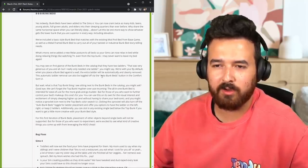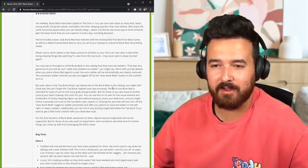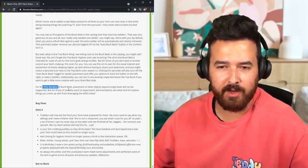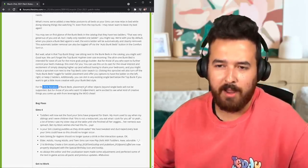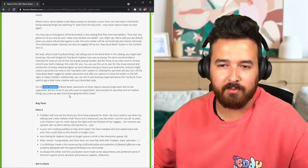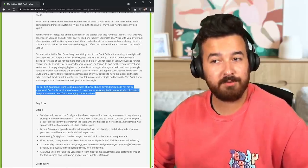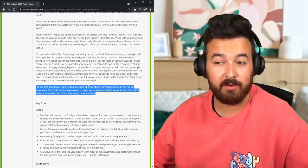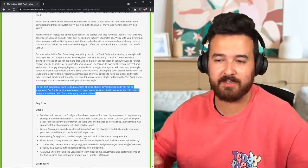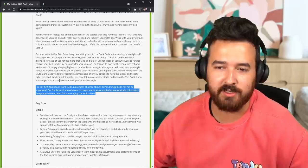What is that top bunk thing sitting next to the bunk beds in the catalog? They're talking about the loft bed — this is the first iteration of bunk beds, which suggests they're going to do more stuff. Placement of other objects beyond single beds won't be supported yet, but they're excited to see what creative things players come up with using the move objects cheat. So this potentially means they will hopefully support more stuff underneath and have the beds be functional — hopefully soon and not two years down the line.